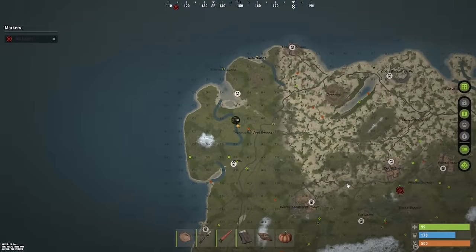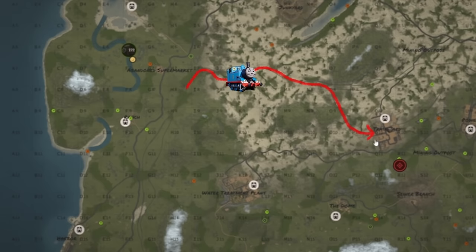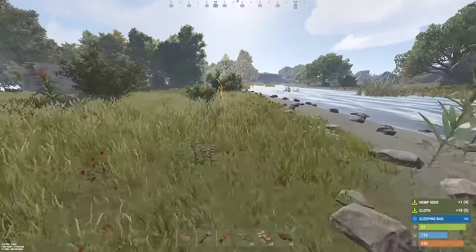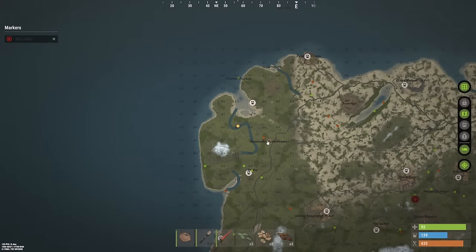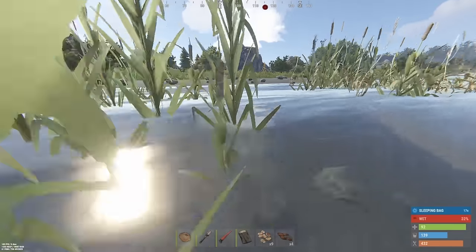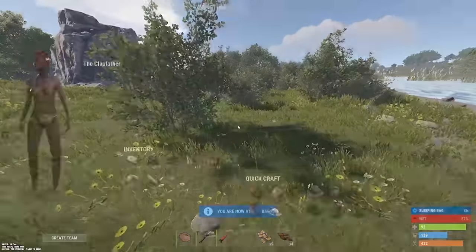One thing we can do — since our destination is kind of close to a railroad — is take a train straight over there, hop off, and just run across the train yard. That'll probably be a little faster. A lot of people like to wait until they get to their location to place a bag, but it's important to place bags as you're running. Because if you die — which is very likely on the way — you have a respawn point so you don't have to run as far.